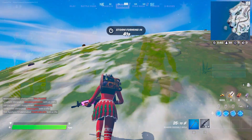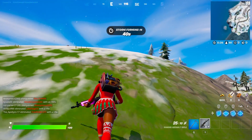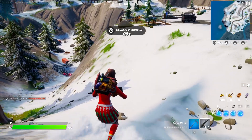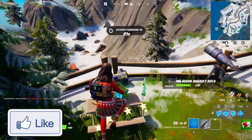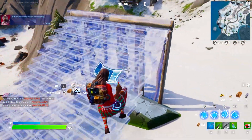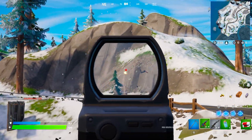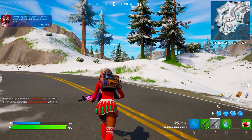Our first back bling on the list is the Rust Bucket back bling. If you guys have this, you have a pretty rare back bling on your hands. The last time we saw this back bling was back in 2018. It was only available in the item shop between April 12th and April 19th, and it was a free back bling — so anyone could get it for free. However, because it was available for such a short time, maybe you were on vacation that week. We haven't seen it since then. Back in 2018, the player base in Fortnite was nowhere near as large as it is now, which is what makes this one of the rarest back blings in the game.